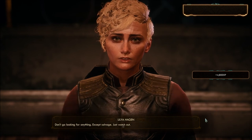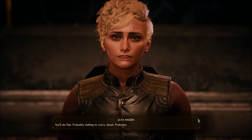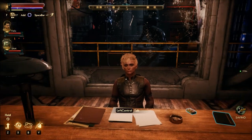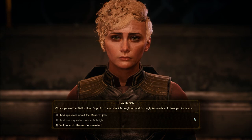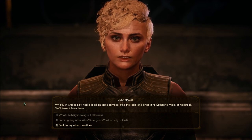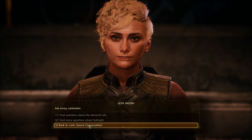'Don't go looking for anything except salvage — just watch out. You'll do fine, probably nothing to worry about.' Probably. We'll be fine. 'Watch yourself in Stellar Bay, Captain. If you think this neighborhood is rough, Monarch will chew you to shreds.' My guy in Stellar Bay had a lead on some salvage — find the lead and bring it to Catherine Malin at Fallbrook; she'll take it from there.